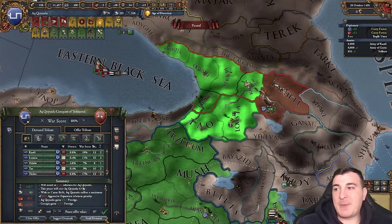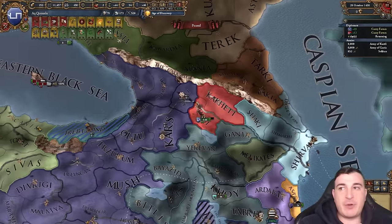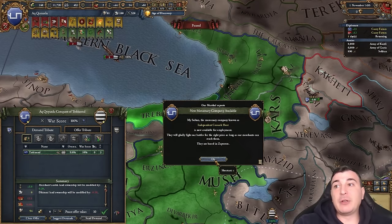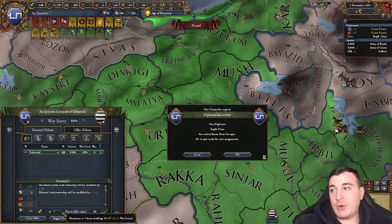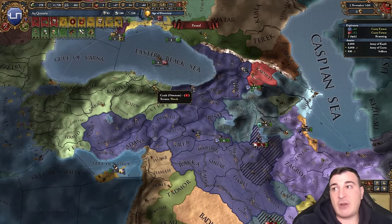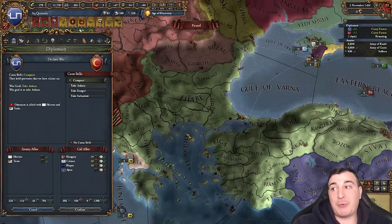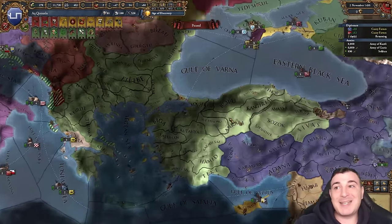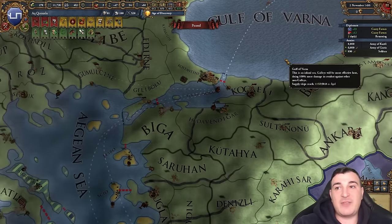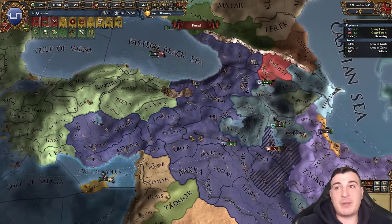I'll take the money and some reparations rather than fully annexing right now. I'll let Kara Koyunlu finish off Georgia since they have no units left. Most importantly the war with the Ottomans is about to happen — they're losing units fast. They have 27,000 with zero manpower left. That's my cue to attack, plus I can call in three allies. My main goal for the first war is getting these three provinces and these two in Anatolia to cut off their access to their Anatolian provinces and make their life harder.